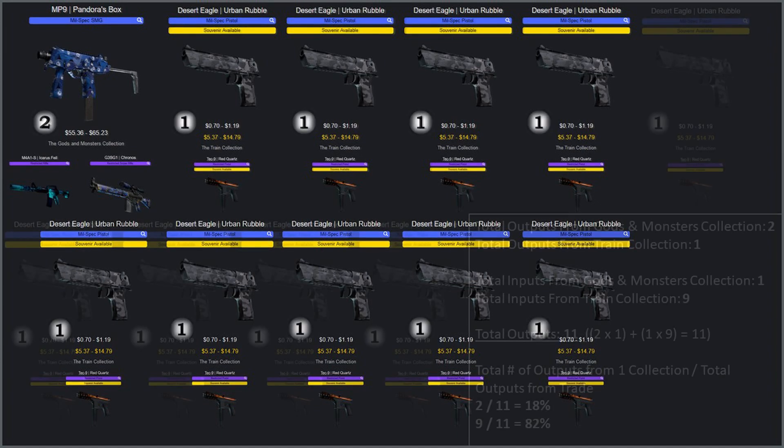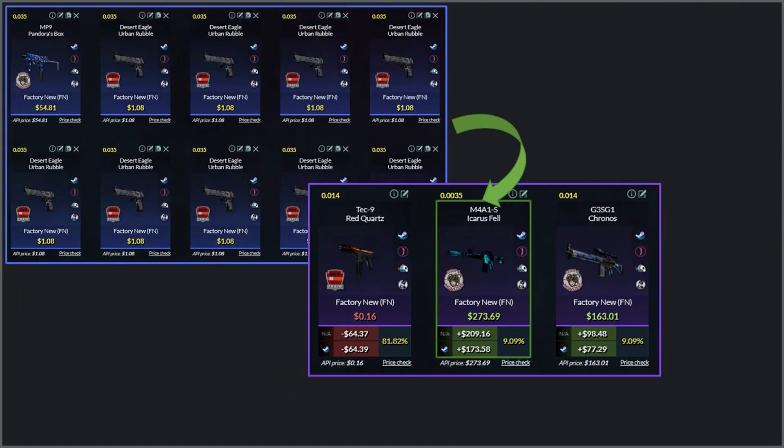So with our setup, the total potential output skins from the Gods and Monsters collection is two, while the Train collection has one. We have one Gods and Monsters input skin and nine from the Train collection. If we simply add up all of those potential output skins, the total number of potential output skins in the trade is eleven — nine from the Train collection and two from Gods and Monsters. Then to calculate the output percentages, you just divide the total number of outputs from one collection by the total outputs for the trade-up. For Gods and Monsters, it would be 2 divided by 11, or about 18%. And for Train, it would be 9 divided by 11, or about 82%. Throwing this setup into a trade calculator, we can see that's exactly what the output percentages show.